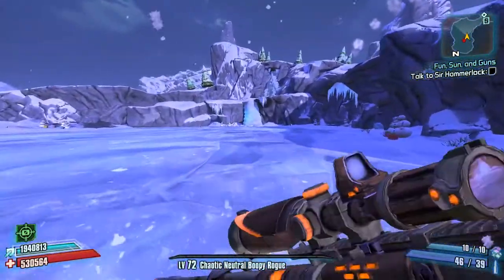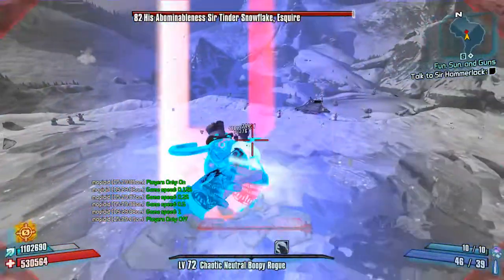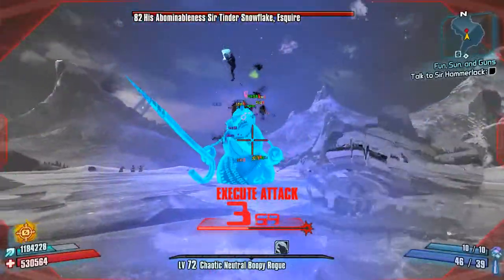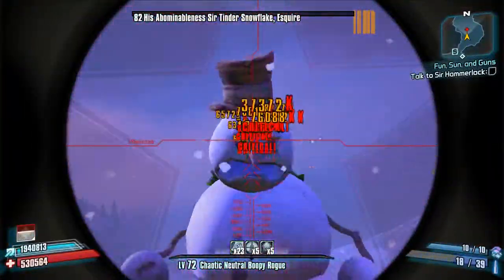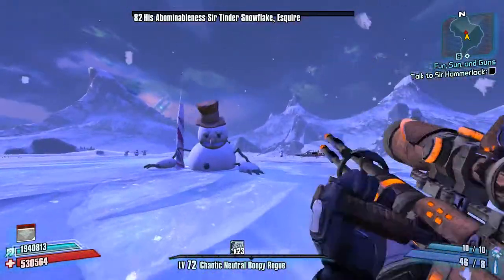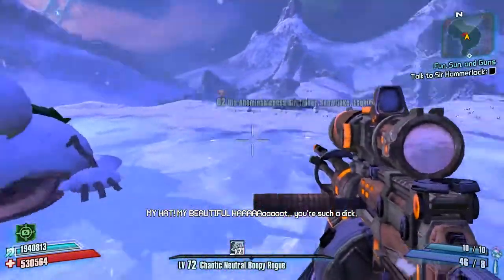Anyway, let's go ahead and kill him normally — the Zero way. See how we can get our critical ascension stacks here. Only took 23 shots to kill him. Zero's pretty strong.